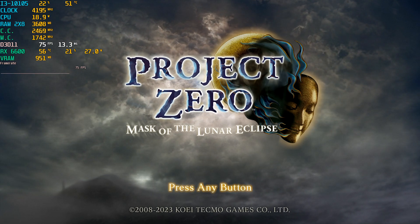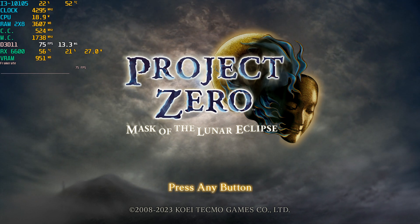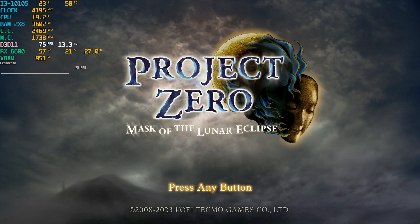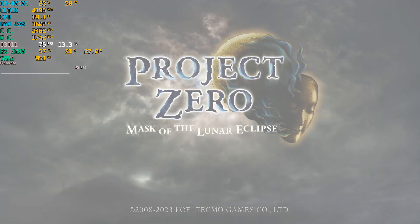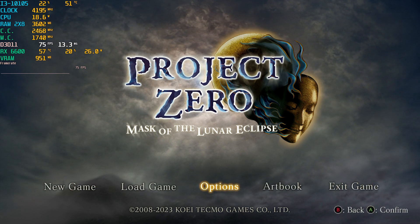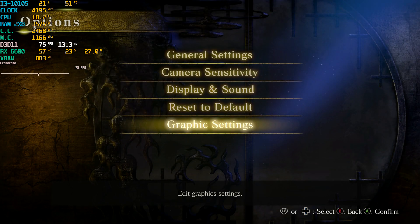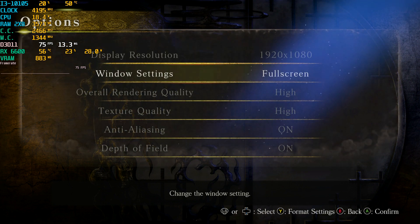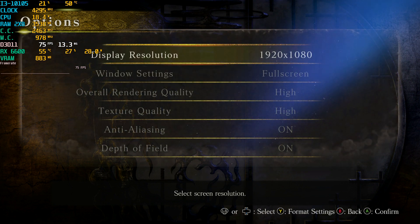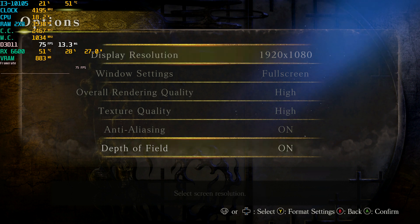Hey guys, welcome back to General Rule 16, I am your host Javon, and welcome back to another disaster made by Koei Tecmo. It's Fatal Frame: Mask of the Lunar Eclipse for the PC. Today I'm running this on my Intel Core i3-10105 with the AMD RX 6600 8-gigabyte VRAM graphics card, running with 16 gigabytes DDR4 RAM in dual channel memory. They just remastered the game a bit, gave it a little texture update here and there, and charged $49.99 for it.